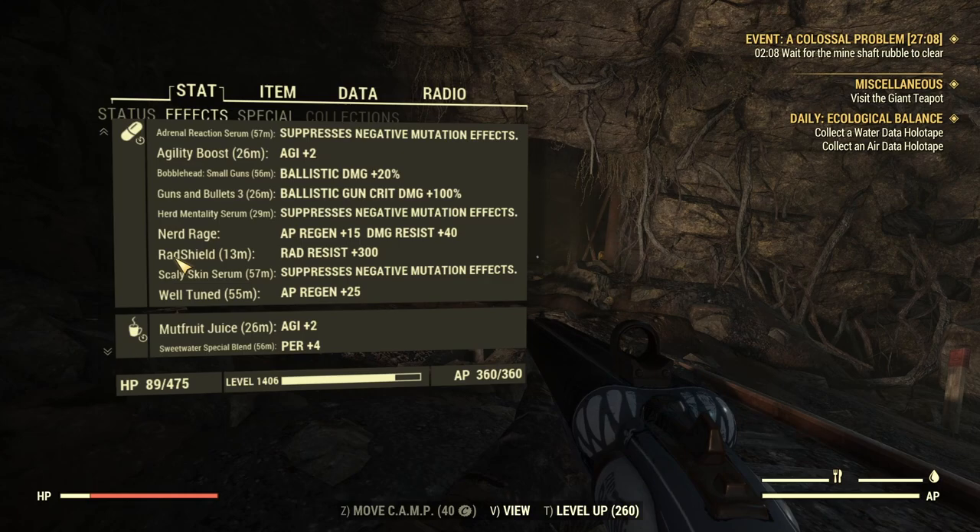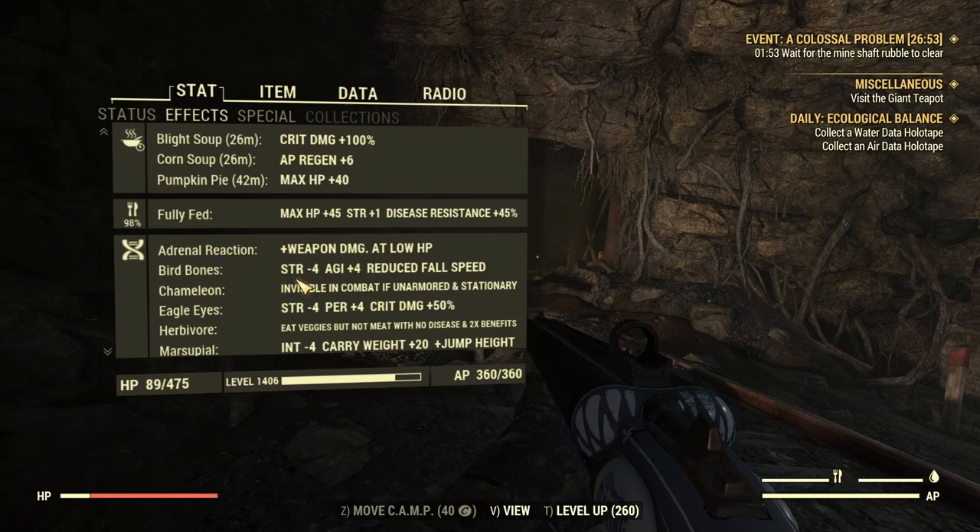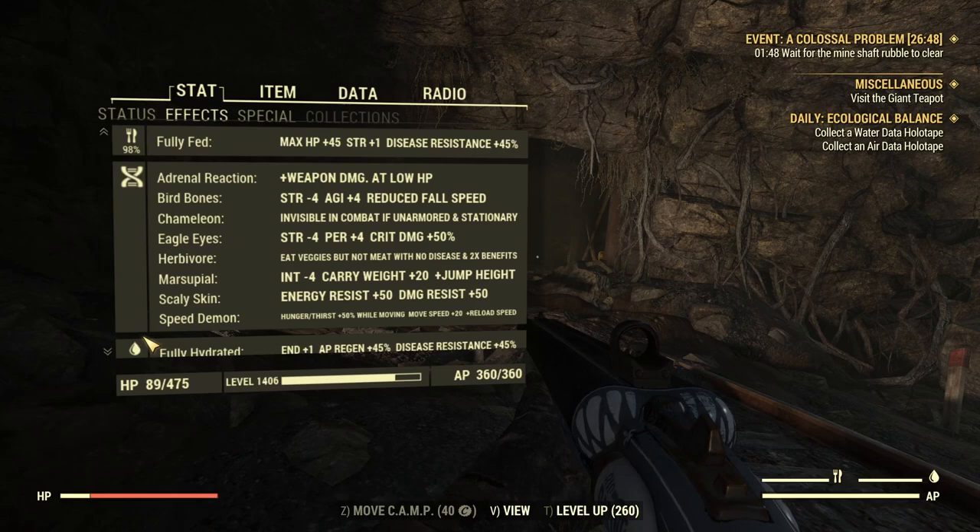And here are all the buffs I take for this attempt. I drank some serums to negate the negative effects of some mutations. Here are the food buffs — Blight Soup is the key food here, it's one of the best sources of critical multiplier. And here are my mutations, typically very similar to any other fats build, which includes Eagle Eyes for more critical damage and Herbivore to improve the Blight Soup effect.